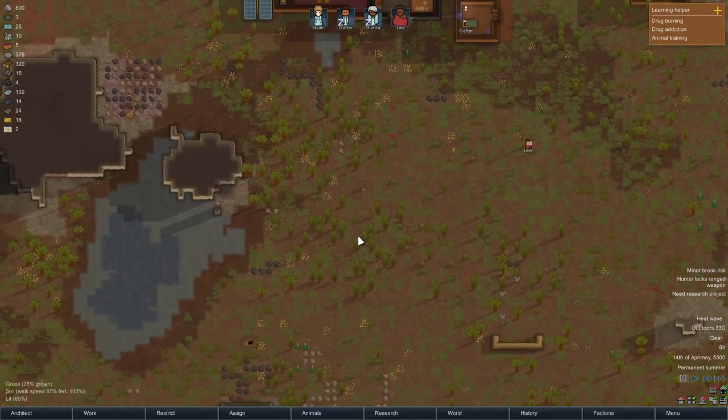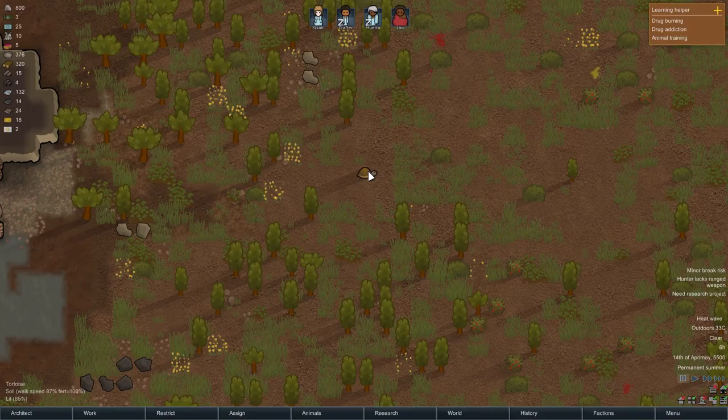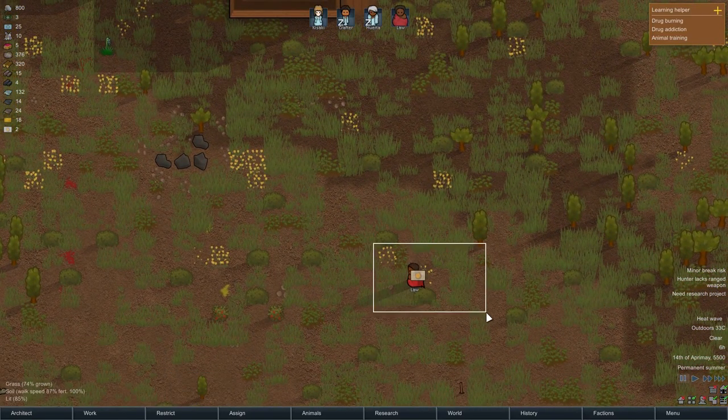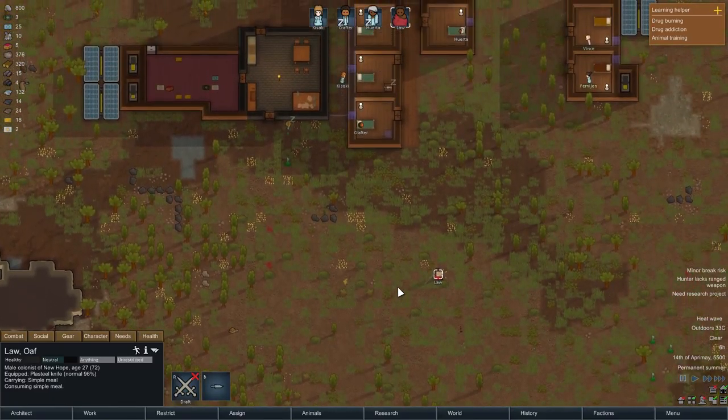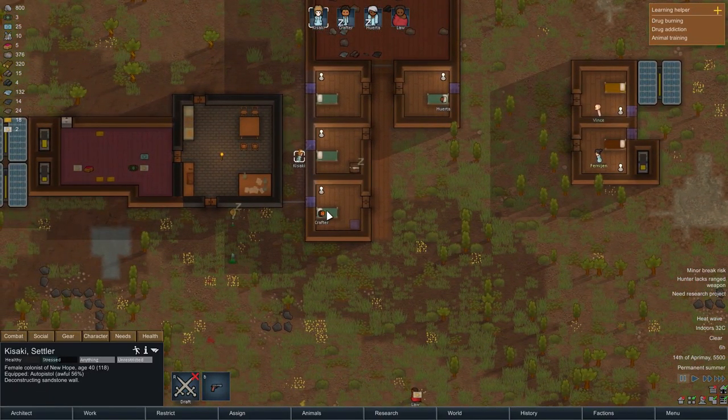Hello and welcome back to my RimWorld let's play series. We are starting exactly from where we left off in the last episode and we have a problem. There's a mad turtle here at age 102 and it is melee attacking Law, who doesn't have a ranged weapon, so we need to get our guys with guns ready.